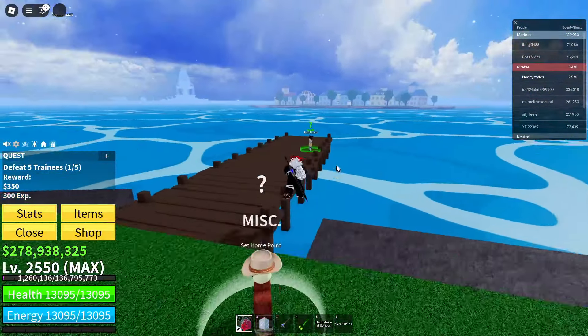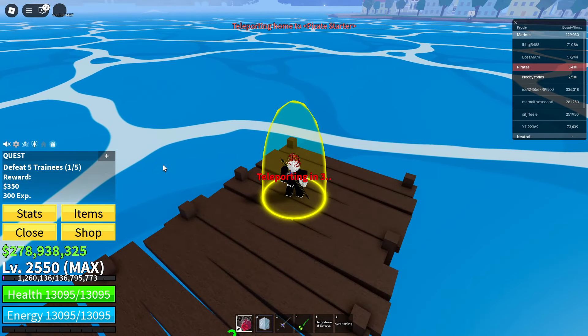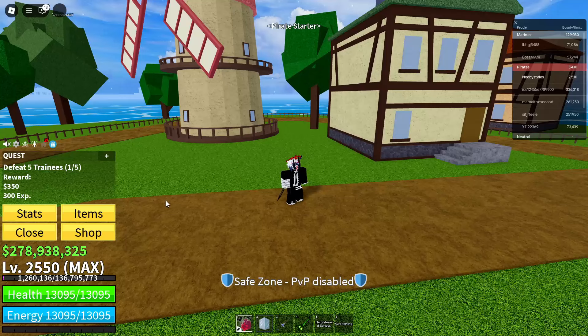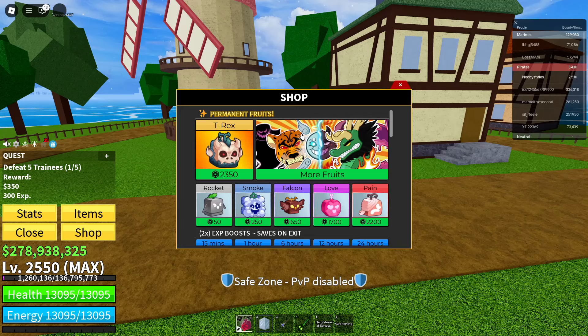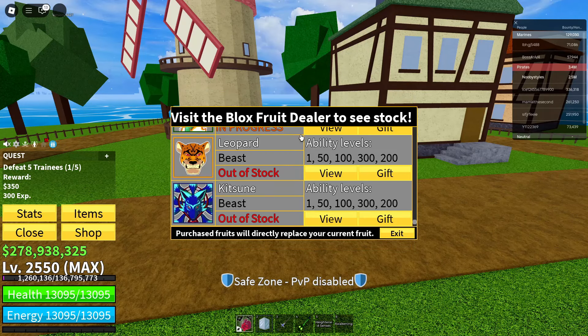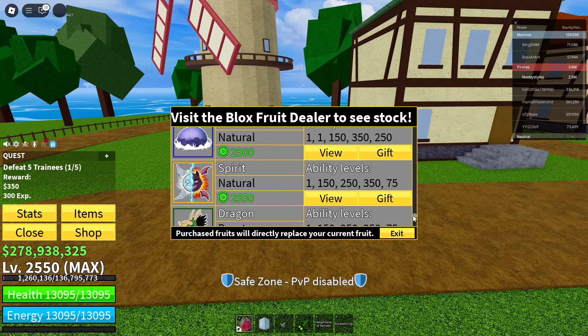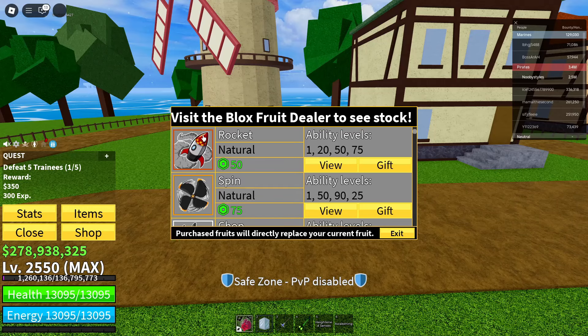Now once you have done that, get yourself to a safer place. I'm going to go to the pirate start area because we're going to be doing a little thing that takes some time. You cannot close the shop or anything like that, because if you do you would mess up the glitch. And if you get killed, you would mess up the glitch too. So just go into a safe area. Now go ahead and go over to the shop, click on more shop, and get yourself over to the permanent shop.